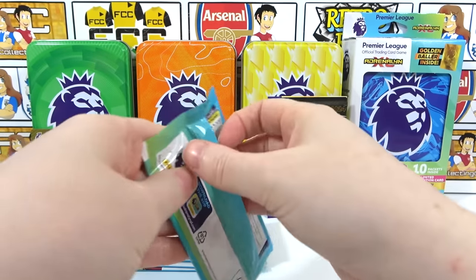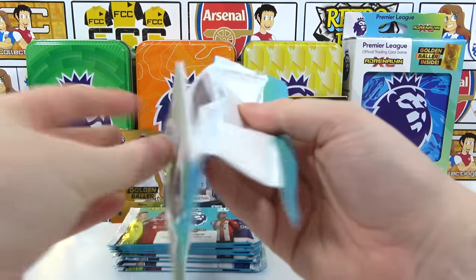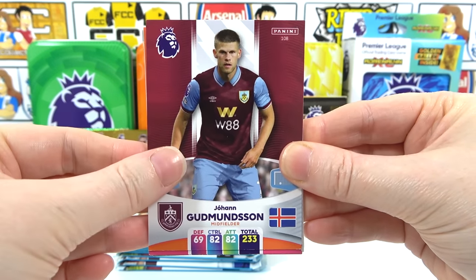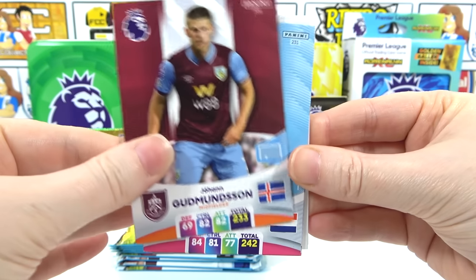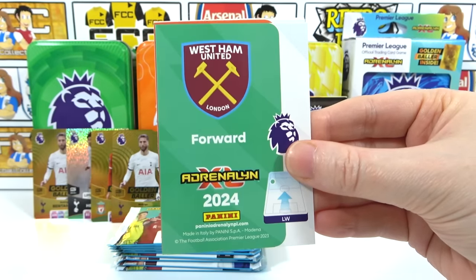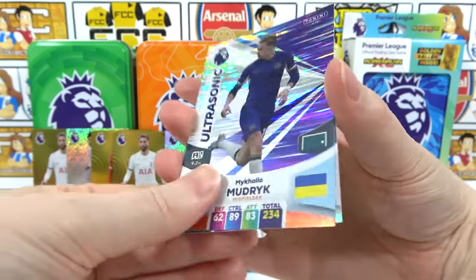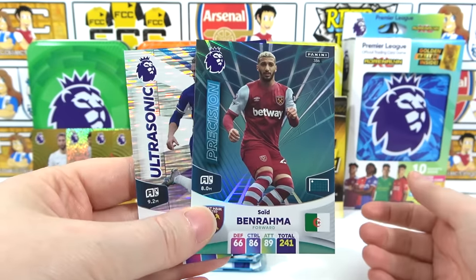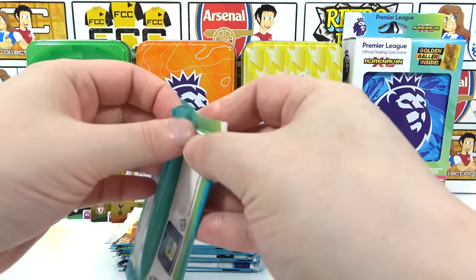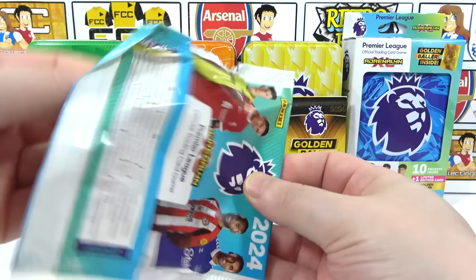Hopefully we can hit something better in these last two tins. Leave a like to wish us luck! Second pack: Gudmundsson, Ekdal, Fleck — there's our inserts. We want no more Tottenham at all. We have a Mudryk Ultrasonic and a Ben Rafa position change — I said we didn't get that often and now I've cursed us!